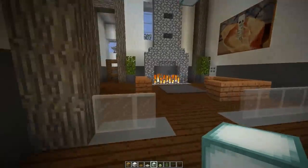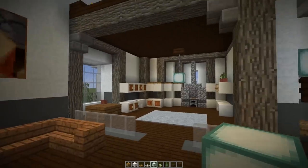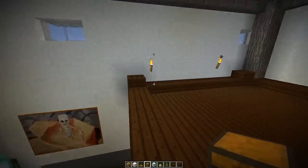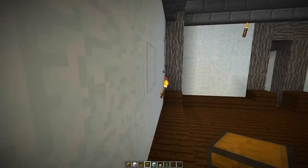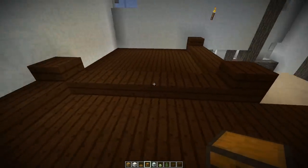So as you can see, I added some paintings, some more cabinets, a table, some chairs, but for the most part it's open in the centre. Upstairs, we're going to be making the quick little bedroom that I talked about earlier.